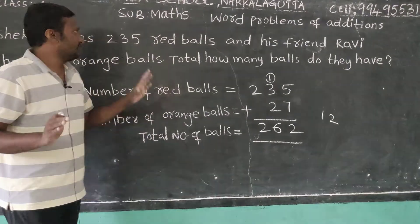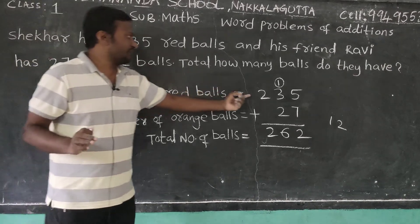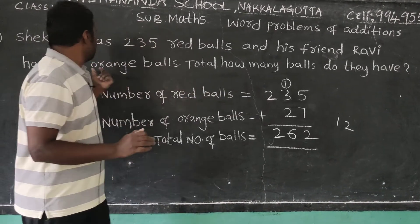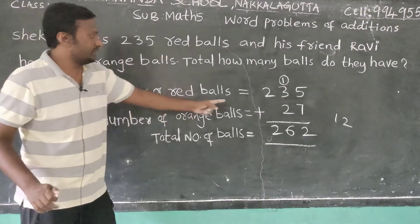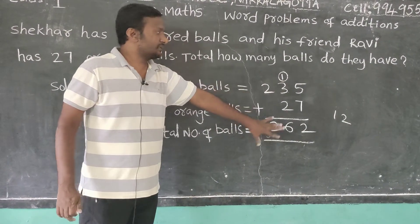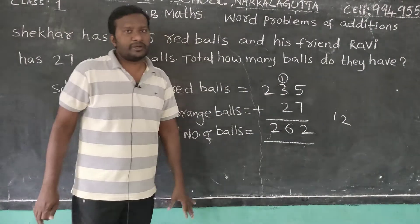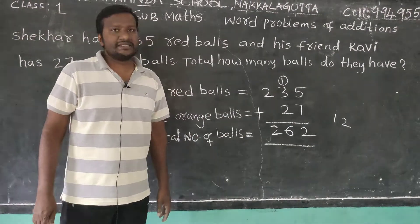Read the problem: number of red balls is 235, number of orange balls is 27. You have to add both numbers, then you get the total number of balls. So total number of balls equals 262.